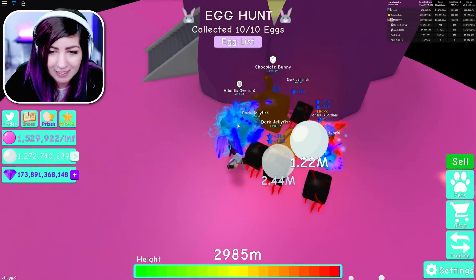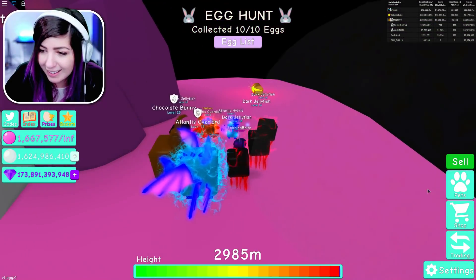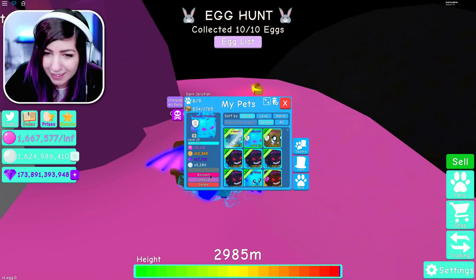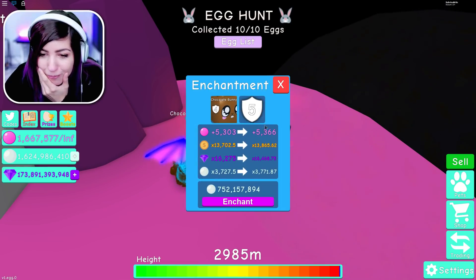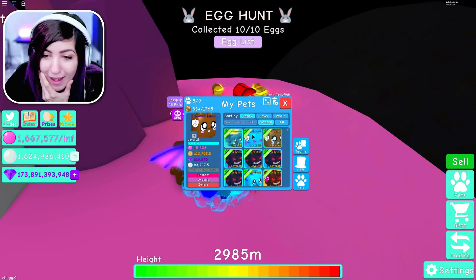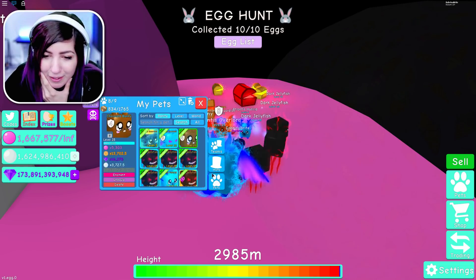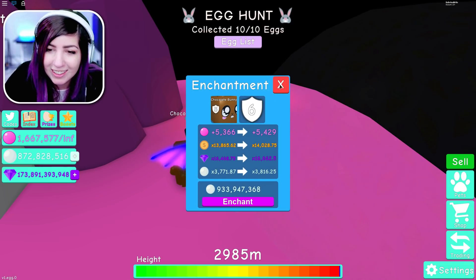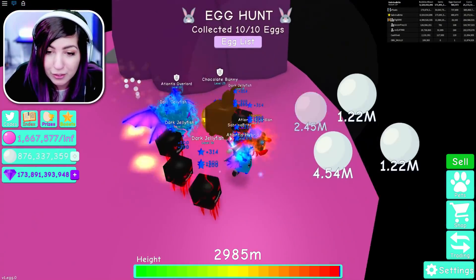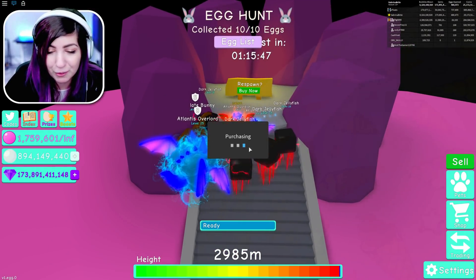Might have to buy another chest. Here we go, buying another chest — boom. Now we can enchant one more. Wait, I almost did the wrong one. Oh no — I think I accidentally leveled my Atlantis Overlord up. How did that happen? Well, at least we're enchanting this. We are at level five now — we're pretty close to having enough for six. I'm not complaining for leveling up my Atlantis Overlord; that thing needs to be max enchanted as well.